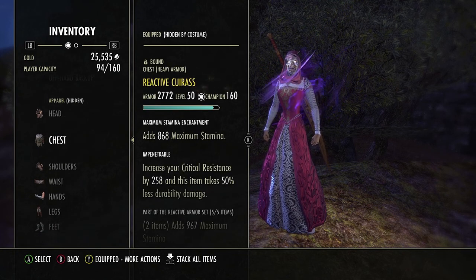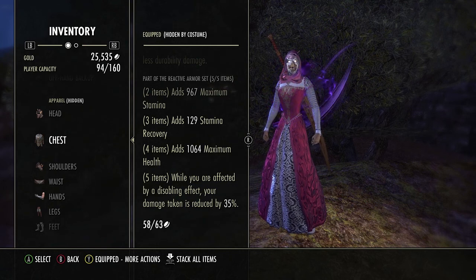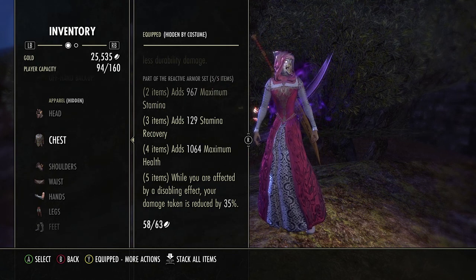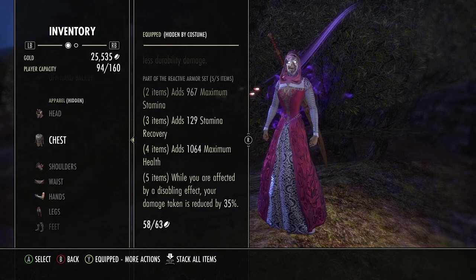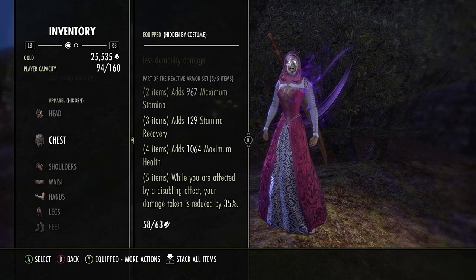Our second set is Reactive. It gives us max stamina, stamina recovery, and maximum health. It also reduces damage taken by 35% when you're affected by a disabling effect or ability. So if you get feared by a nightblade and you're out of stamina and they end-cap you, you're going to take 35% less damage than normal, which is very significant. You'll more than likely survive the kill shot.